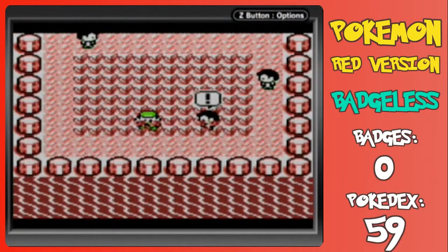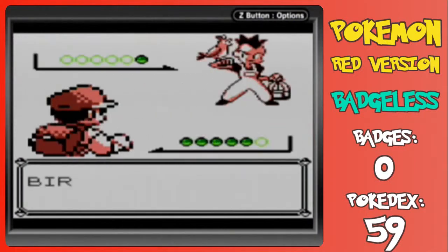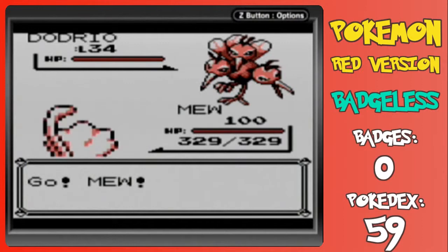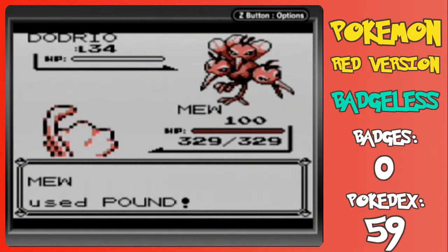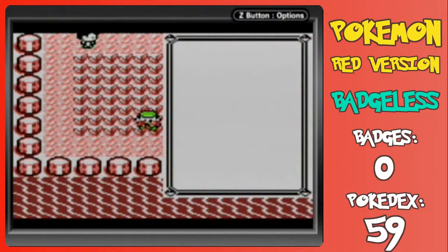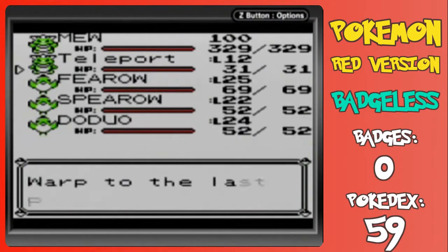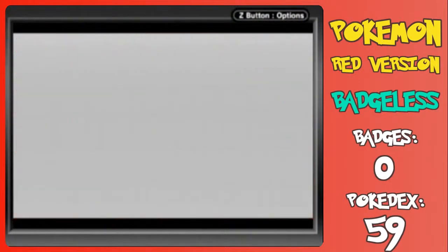Now we're going to execute the trainer fly here with this trainer, and I don't think he has very many Pokemon — I think he's the guy with only one. Yep, this Bird Keeper has a Dodrio, level 34. That should go down easily. And when it does, we're just going to teleport back out to Fuchsia, because we have to make sure we don't run into any other wild Pokemon here — no need for repel, we can just teleport out. Look at all these flying types in one spot, and we choose to teleport.